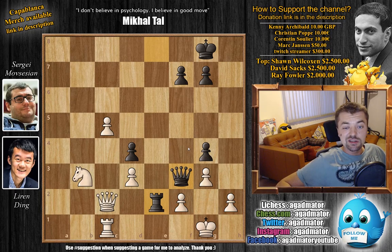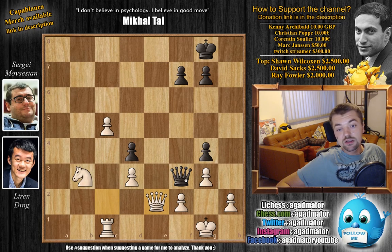So why did Ding allow this? Why did he get himself in such a position? Feel free to pause the video and try to find the winning idea for Ding. For those of you who were able to do it, congratulations — you are an excellent giver of queens for winning positions. Yes, you do have to give up your queen, but it's not really a problem. Ding played queen captures on e2. Movsesyan recaptured, and Ding just played c6.